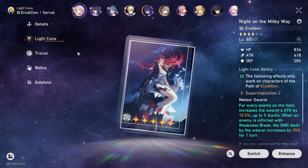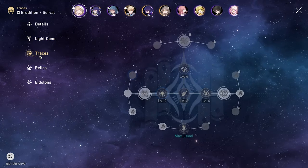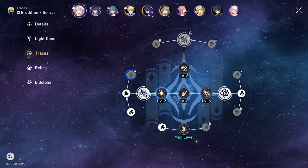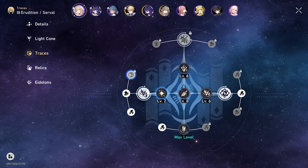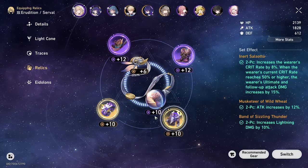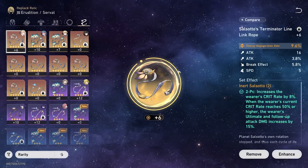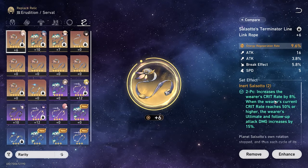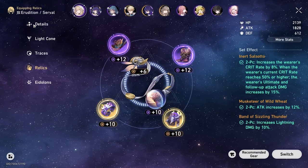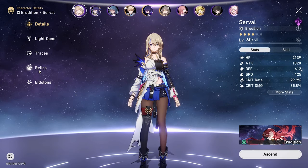So we're running Serval with the Knight on the Milky Way light cone in position 2. Her Traces are 6-6-6 — basic attack doesn't really matter. We've got all the extra stuff except for Effect Resistance. For Relics, she is running a 2-piece Lightning set and a 2-piece Attack set from the Musketeer. For her Ornaments, she's running the Inner Soletel set with a Crit Rate bonus, and if Crit Rate reaches 50% or higher, her Ultimate gets buffed. Her Crit Rate isn't at 50% base, but with the Crit Boost stacks and buffs she'll reach 50 in combat, so it doesn't really matter.